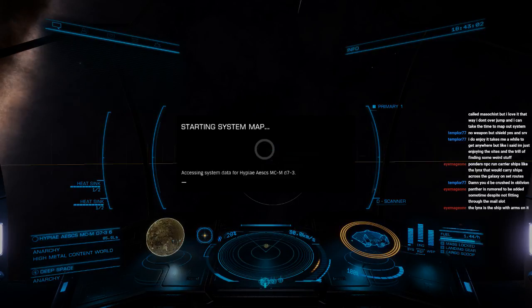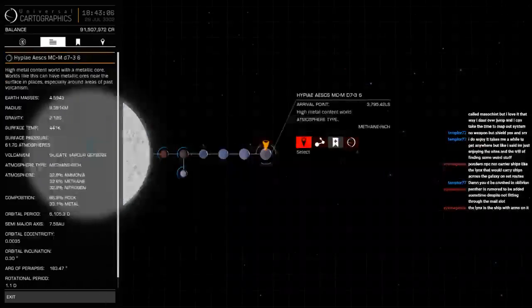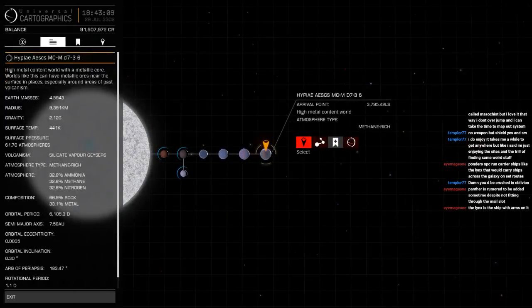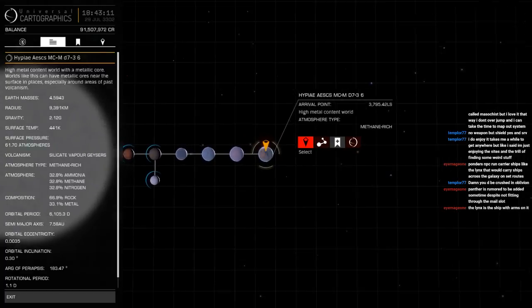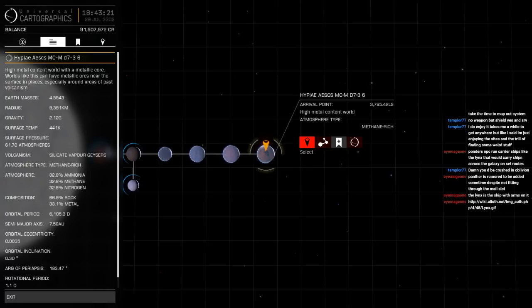Metal content — system map says not terraformable, 441 Kelvin, it's still a methane-rich atmosphere. Ammonia, methane, and nitrogen — isn't that just a beautiful mix for breathing? 61.7 atmospheres, silicate vapor, so the geysers are rock vapor. Lovely.